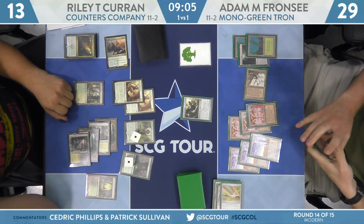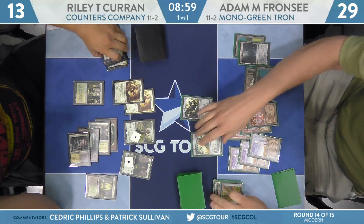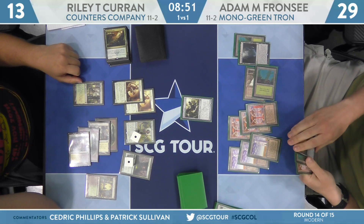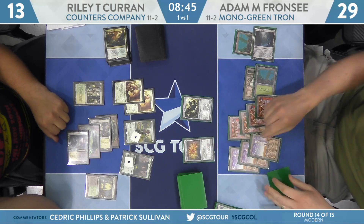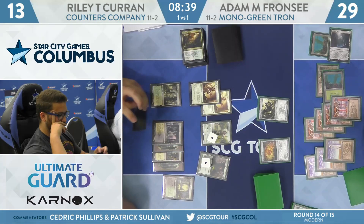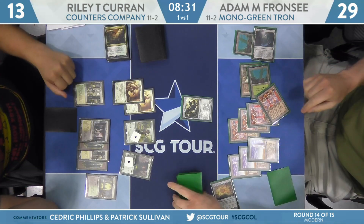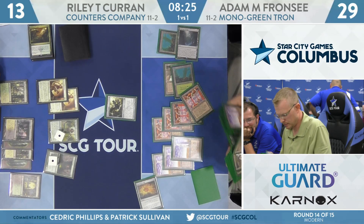Franzi breaks the Chromatic Star, draws a Relic, plays the Relic, then breaks that Relic too to draw another card. That was an Expedition Map, and the map has no goodies left to get — dead end from here. He passes the turn. Cord, Chord of Calling, Duskwatch Recruiter — Riley seems to have something he wants to play but just passes the turn back. Sacrifice the map. Back and forth in what has been a weird game three of round 14.